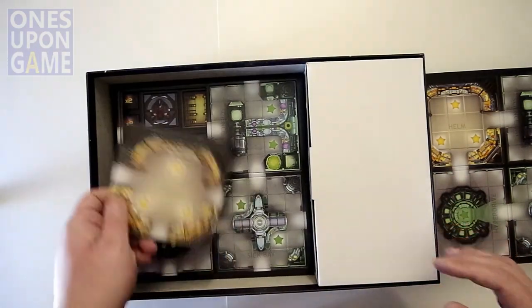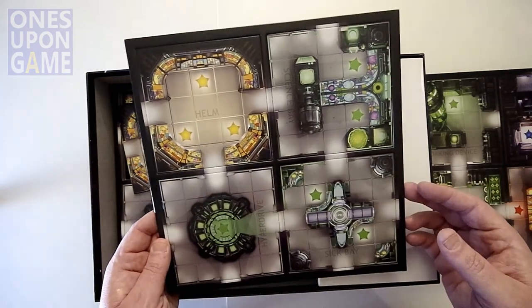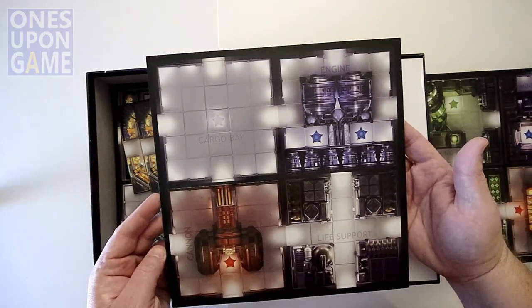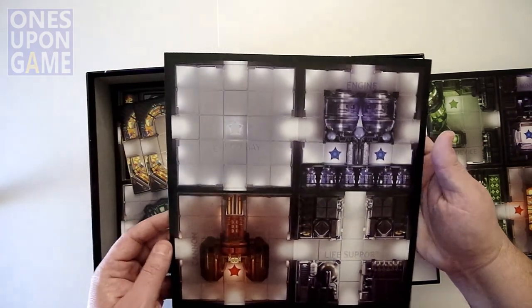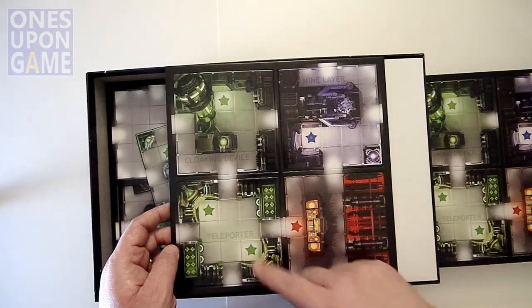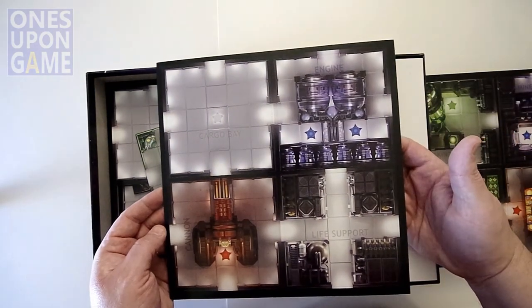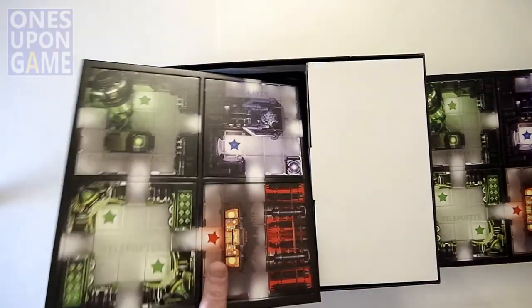Getting excited! We've got a science bay, sick bay, hyperdrive — a lot of thought went into this. These are all named rooms. You have another engine, a straight-up cargo bay you can use to store things you find, and more cannons. Look at this — you can build a ship with a cloaking device. They have teleporters, missile bays, mine layers, and more engines. I don't think you're going to have problems putting a ship together.